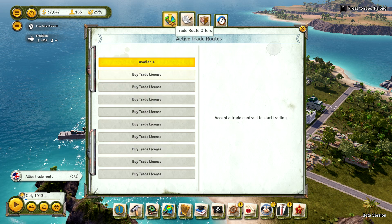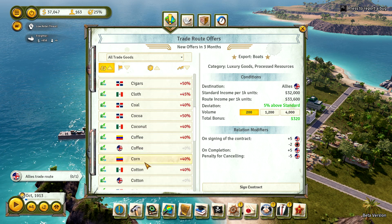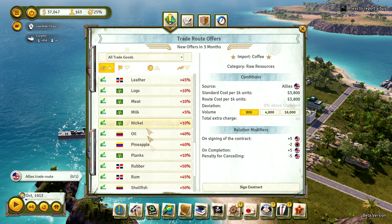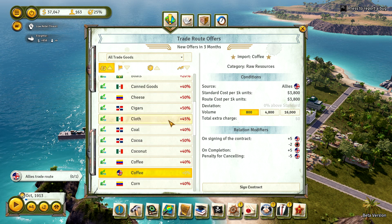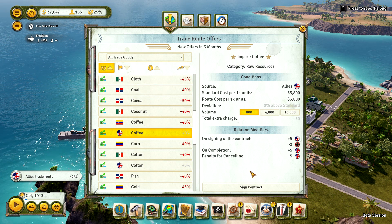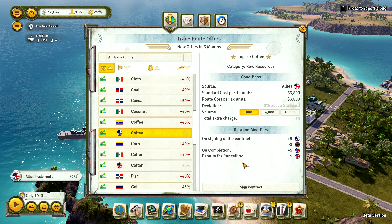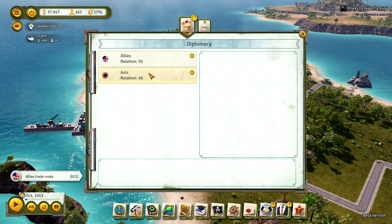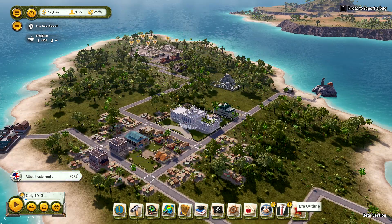Open trade screen — we only have one available trade license. The Allies would import coffee or cotton here. Both are 0 above standard, so we don't pay anything additional. Green is good, red is bad. We're going to be making both of them, but just to do this mission, let's do the coffee. Our relation with the Allies and Axis is about the same; the Allies like us a little bit more because we just accepted a trade with them.